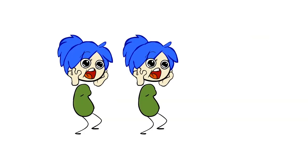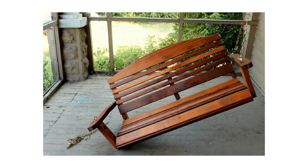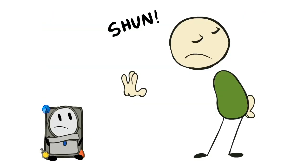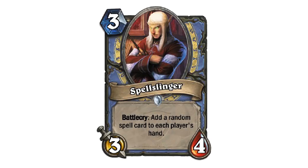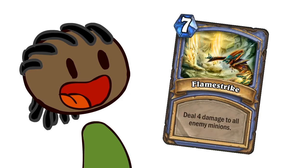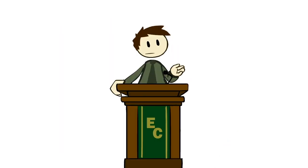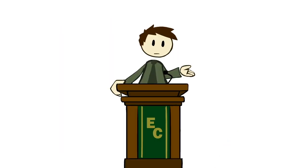Exciting results can actually be much more consistently produced from smaller deltas in randomness. Because when the cards aren't quite so swingy, players don't immediately dismiss a match's result because of one good or bad roll of the dice. For example, let's say Spellslinger gets played, which adds a random spell card to each player's hand. If one player draws a board-clearing Flamestrike and the other player draws Deadly Poison when their deck doesn't even have weapons to use it with, that's not really exciting — it doesn't create a grand moment, it just made the game feel arbitrary.